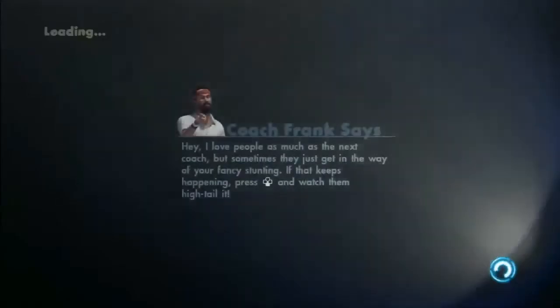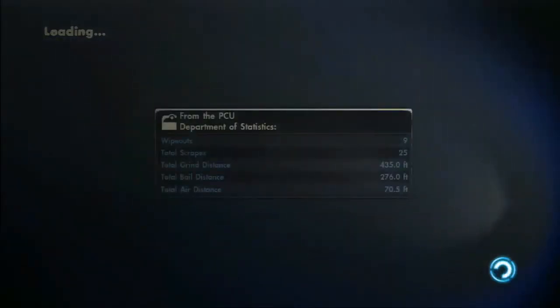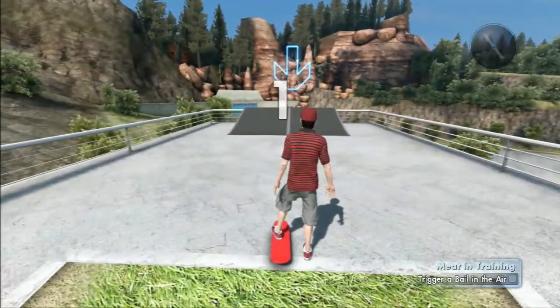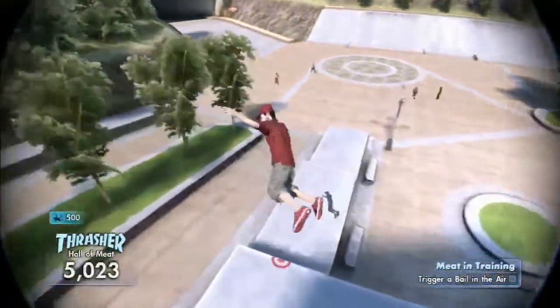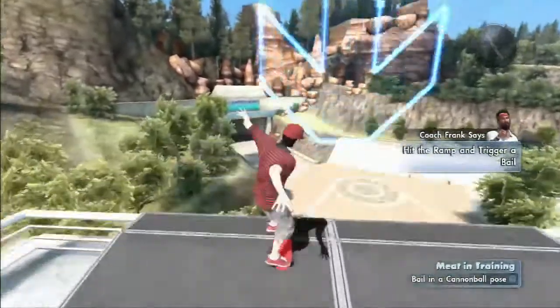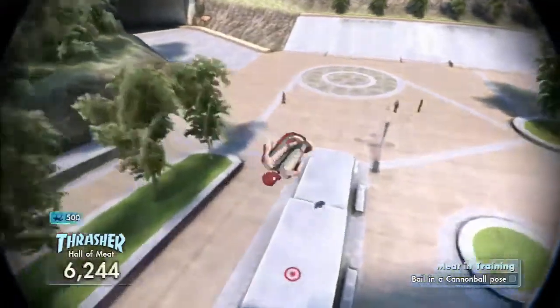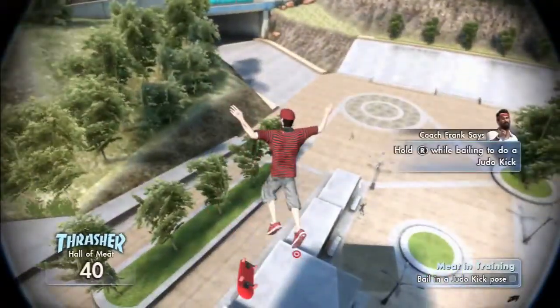Hall of Meat is obviously most people's favorite thing about Skate 3 - for people who don't take the game seriously of course. White Belt - total scrapes, it actually counts scrapes, that's cool. Oh, it's a tutorial. Trigger a bail in midair - press all four triggers at once. That's actually way harder than you think for me to do with my numb hand problem, just harder than you'd expect.